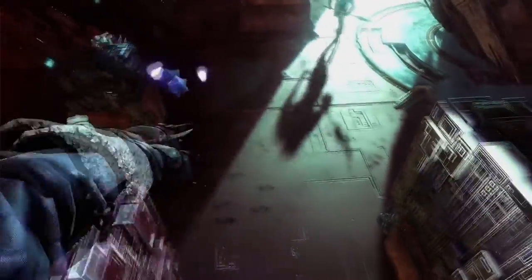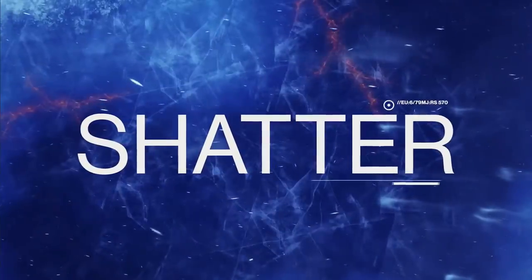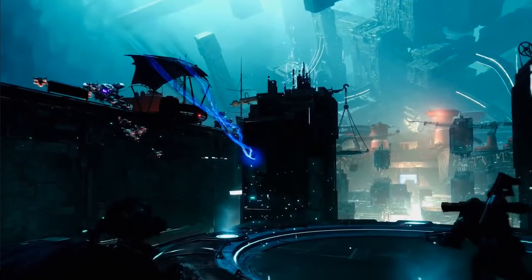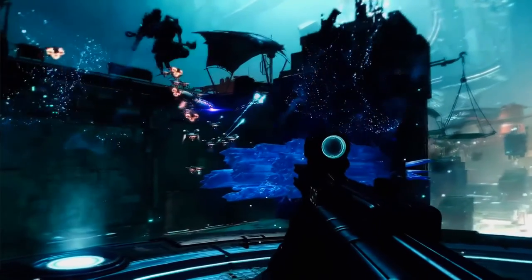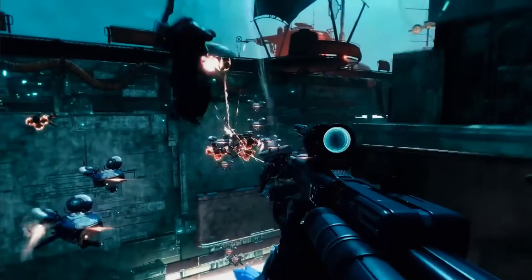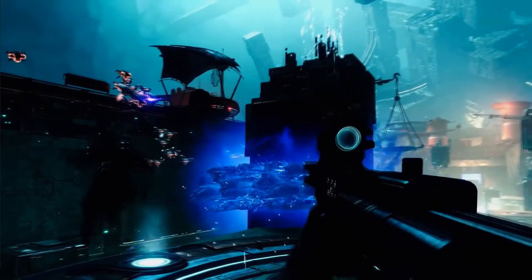Apart from the intrinsic stasis abilities that will be part of each subclass, all guardian classes using stasis will have their choice of a variety of stasis grenades to use in combat. Glacier Grenade: upon contact with the ground, a wall of stasis crystals instantly bursts from the earth and nearby enemies are frozen inside stasis crystals. These grenades have multiple uses — from encasing enemies to creating cover. When destroyed, the crystals will create AOE burst damage to nearby enemies.